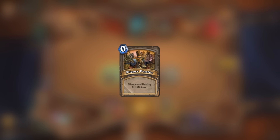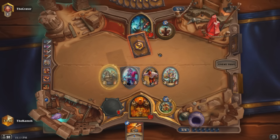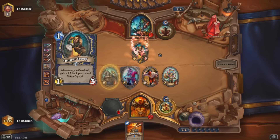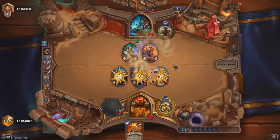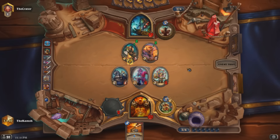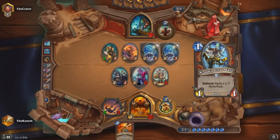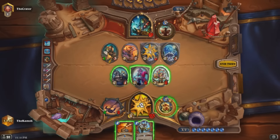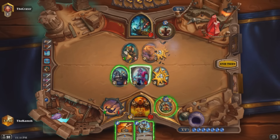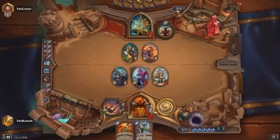Next up we have Silence Destroy. While this card can be used to test that deathrattle minions do in fact die to this and that silence is working as intended, it also has some card effects that people have wanted to see for a long time. A card that silences and destroys all minions is a board wipe that people have wanted for quite a while. While this card is probably just way too good, maybe even at 10 mana, at least we can see that Blizzard has touched on a card like that during development.